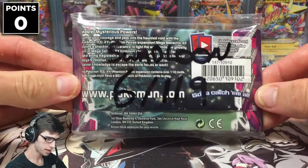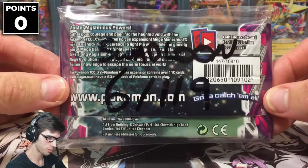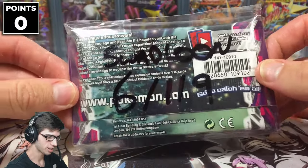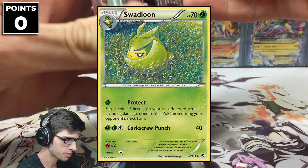My bonus competitive pick today is Swadloon number 6 out of 119, which is an uncommon. So if I manage to pull one or two of these, they're 2 points each. I'll leave a picture on screen of that one so you guys can see what we're looking to get today. But without further ado, let's get straight into these packs.